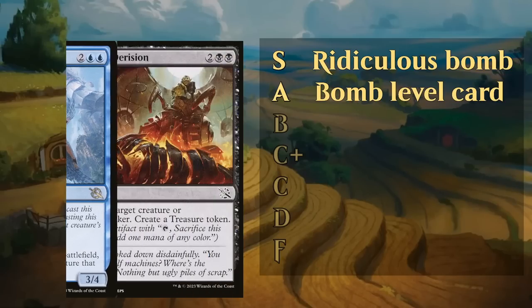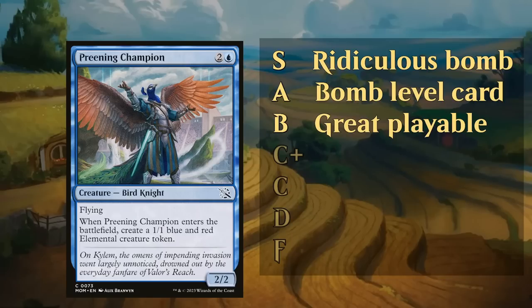Then we've got the B tier. The B tier includes some of the best removal spells — sometimes commons, but lots of uncommons and some rares as well. These are great playables, cards you're still relatively happy to first pick out of a given pack in draft. Deadly Derision is a great example. We've also got Preening Champion, which I expected to overperform and it certainly delivered, falling in the B grade as a great playable that provides value when it enters the battlefield and played very well in Convoke decks.